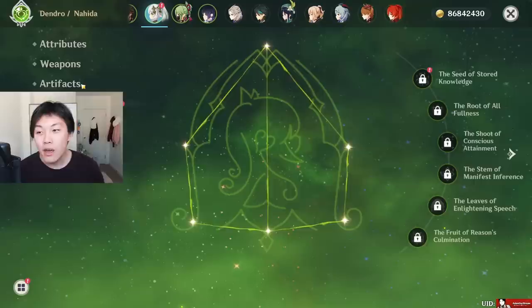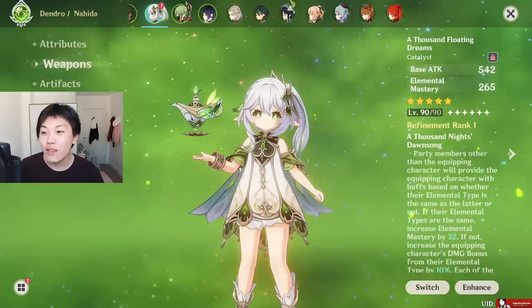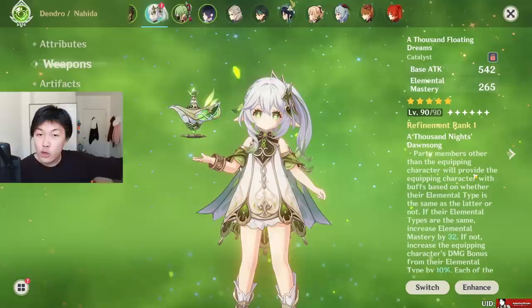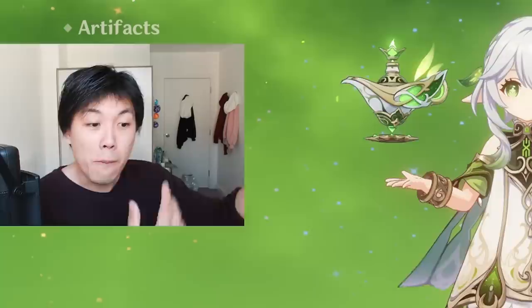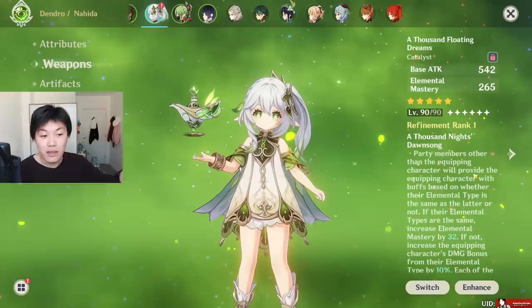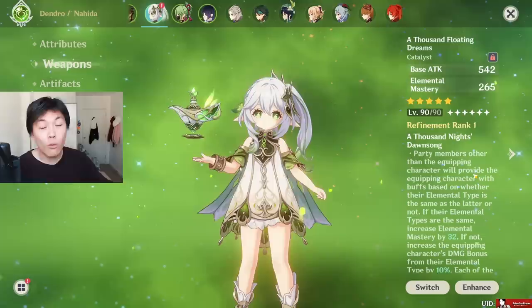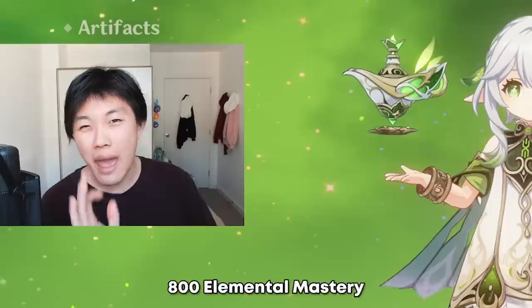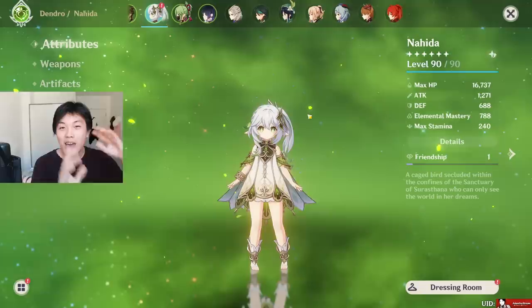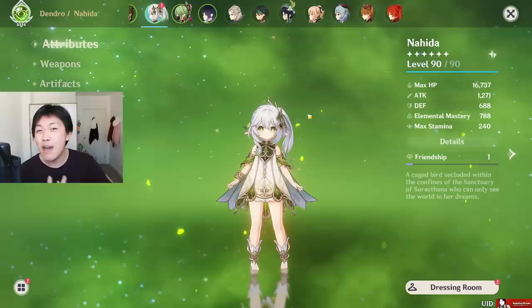The weapon I'm currently running on Nahida is A Thousand Floating Dreams. Of course it fits her aesthetic, as do the Deepwood Memories artifacts. I highly recommend this weapon — it's not just good for Nahida, it will be good for future characters as well. Perhaps Sucrose is another one you could use it on. For any characters that want elemental mastery and a damage boost in non-mono teams, this is going to be very nice. I recommend going for the weapon, though it's not necessary. You do want to get Nahida as close to 800 elemental mastery as possible — I'm at 788 myself.